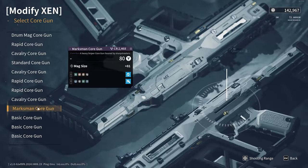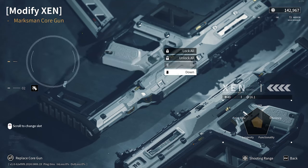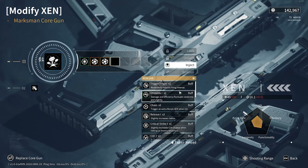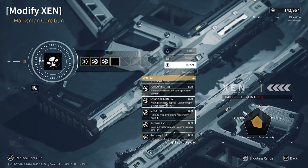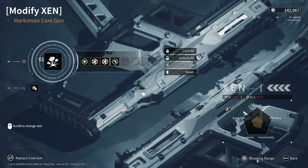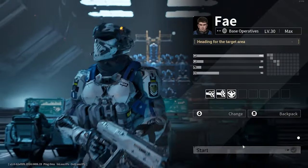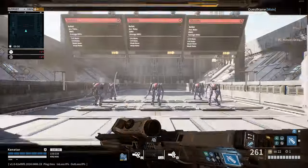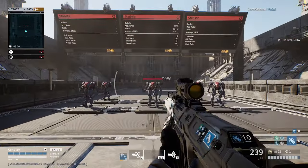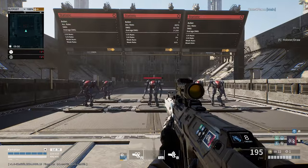Another hugely useful feature you can only do back at base is removing Zen — these are the capsules that power up your gun. So if you've found and inserted one on a run that isn't working for you, has broken your build, or you just used it to save on limited inventory space, you can remove them here, although only the buffs can be removed; the skills are in there for good. Also, once unlocked, I highly recommend testing your Zen changes in the firing range — it's a lot quicker than finding you dropped your DPS on a fresh run.